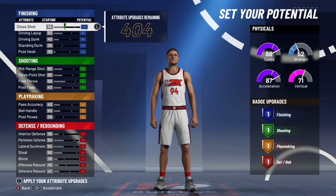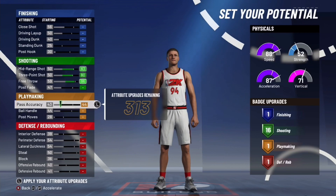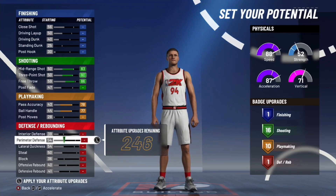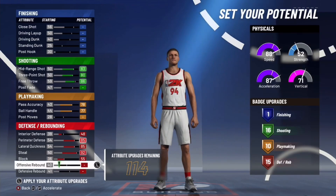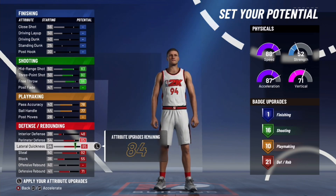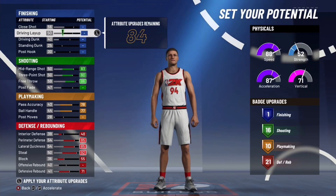For physical we're clearly gonna want to go with the most speed — always 100%. Now this is where you need to pay really close attention because I have these set up so you can get the most amount of badges possible. You don't need quick draw this year, so you don't need to waste badge points on shooting. I'm gonna get shooting just to 16. We're gonna max our pass accuracy, max our ball handle — so we're gonna have 10 playmaking. Trust me, 10 playmaking is enough even if you run the one. We're gonna put interior defense to 48, max out perimeter, lateral, steal, and block. Defensive rebound goes to 71. We have 16 shooting, 10 playmaking, and 21 defensive rebounding.